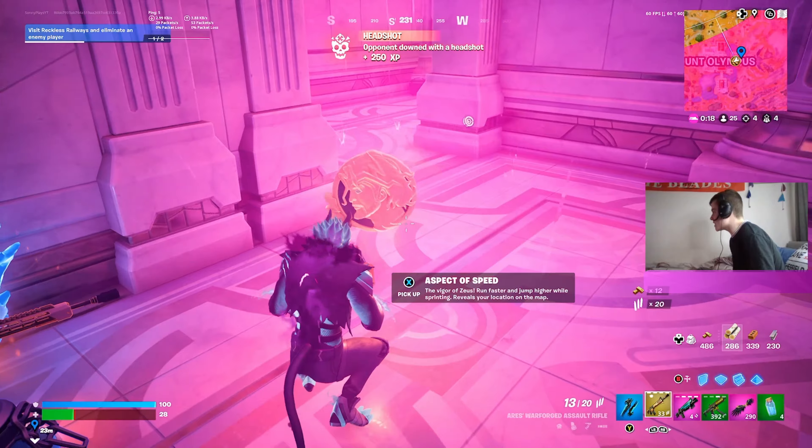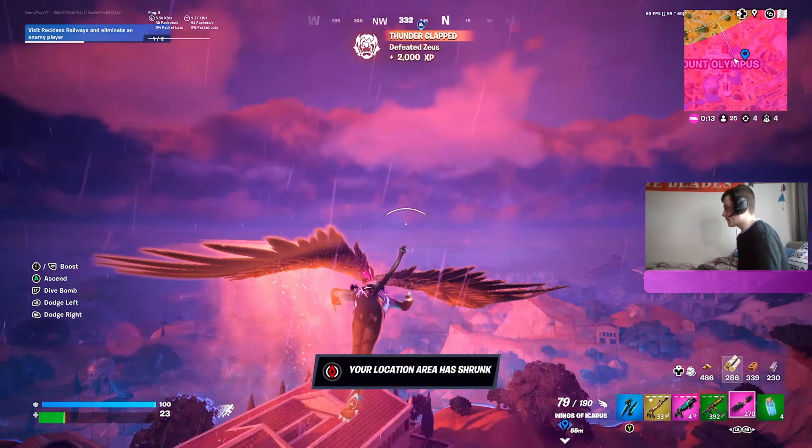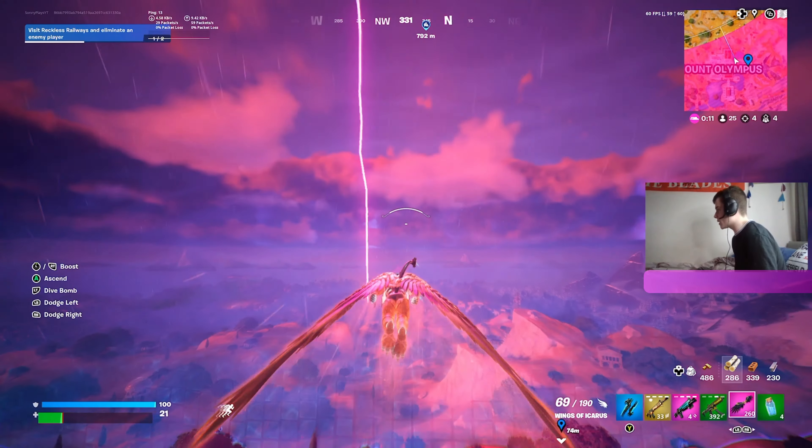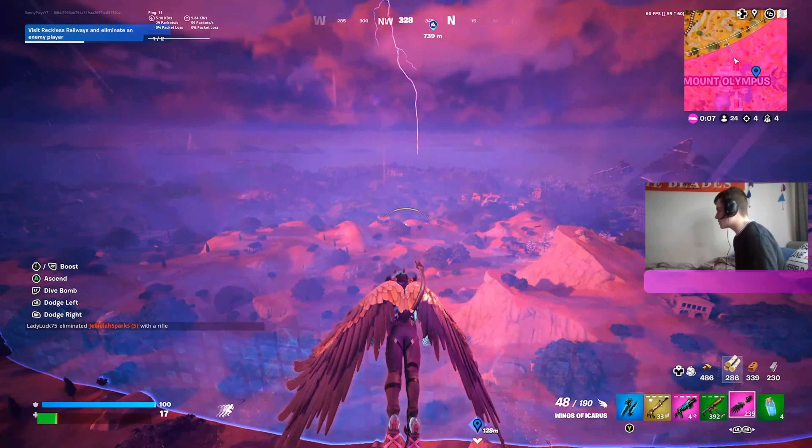You get the Aspect of the Beam medallion. I need to quickly use the wings to get out of the storm — come on, don't die.